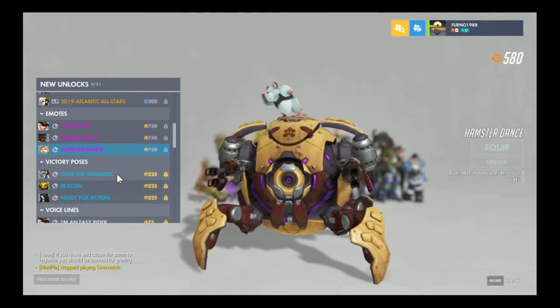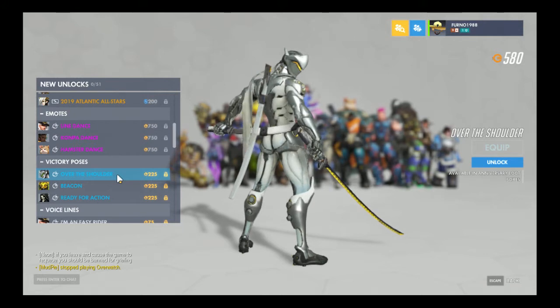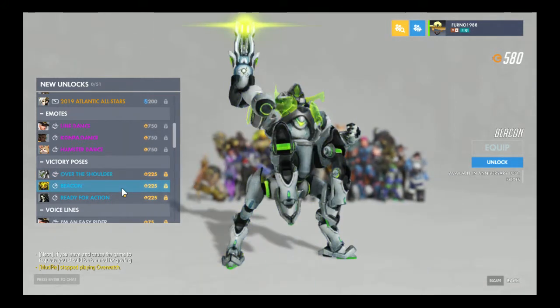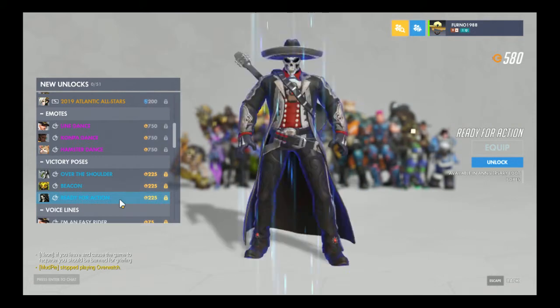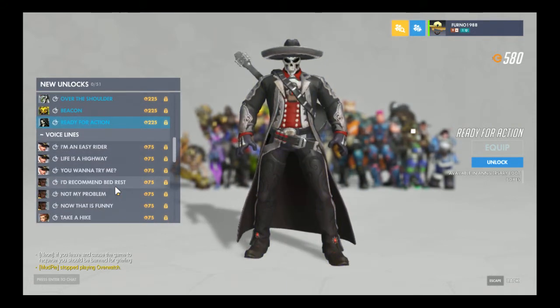Alright, victory poses: Genji over the shoulder — nice. Orisa Beacon. And Reaper ready for action. Alright, and next is voice lines.